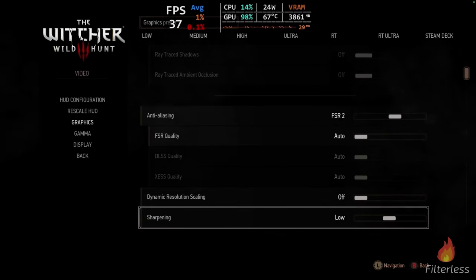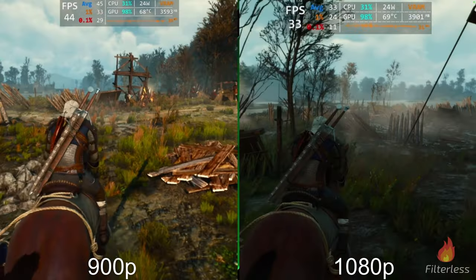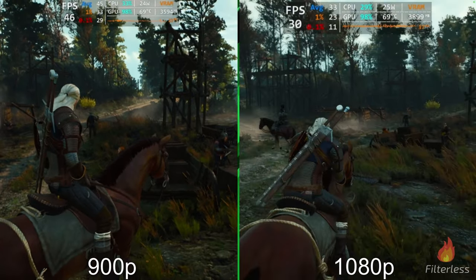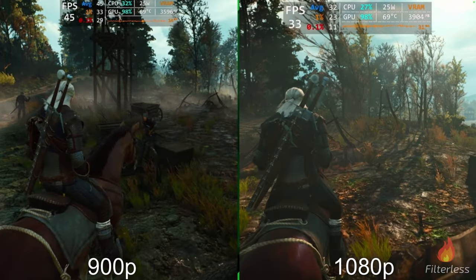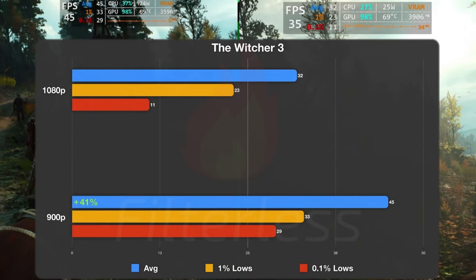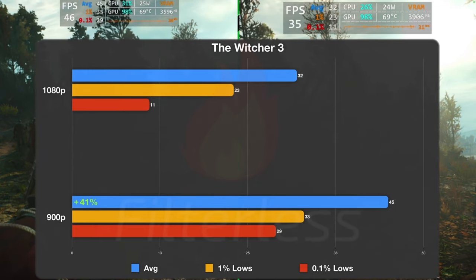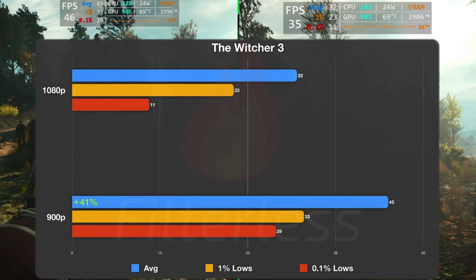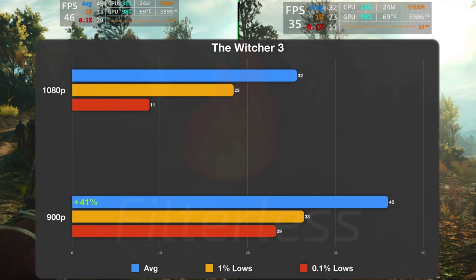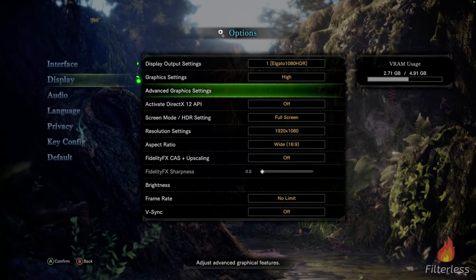Moving on to The Witcher 3 at medium preset with everything set to default on that preset. Just running around, the experience at 900p is great. At 25 watts we're in the 40s at 900p but down in the 30s at 1080p. Wrapping this one up: went from 32 to 45 FPS — you can even see 35 at 1080p and 46 on the left at 900p. That's a 41% increase in performance, which is huge. Our one-percent lows at 900p are beating the averages at 1080p once again — an overall massive bump.